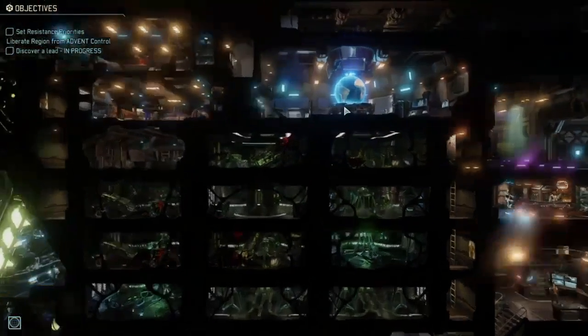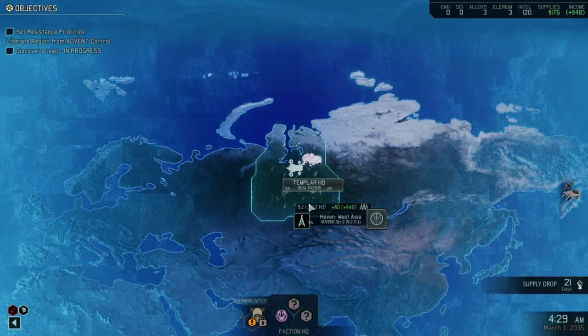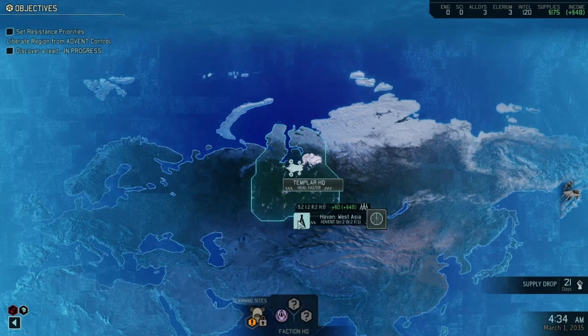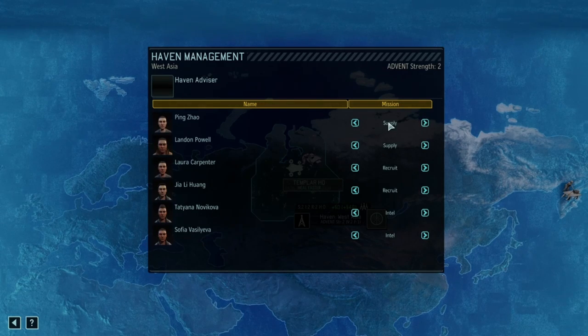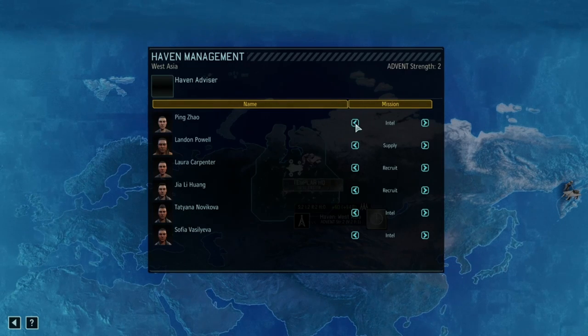Thirdly, the rework of the strategic layer. Long War of the Chosen has overhauled the strategic layer in an effort to present more complex decision making. The main changes are introduced in the Resistance Haven, which allows for more detailed management of resistance fighters on the ground. Basic haven management allows you to assign tasks such as having your operatives gather intel to spot out missions, recruit more resistance fighters, or gather supplies for XCOM.